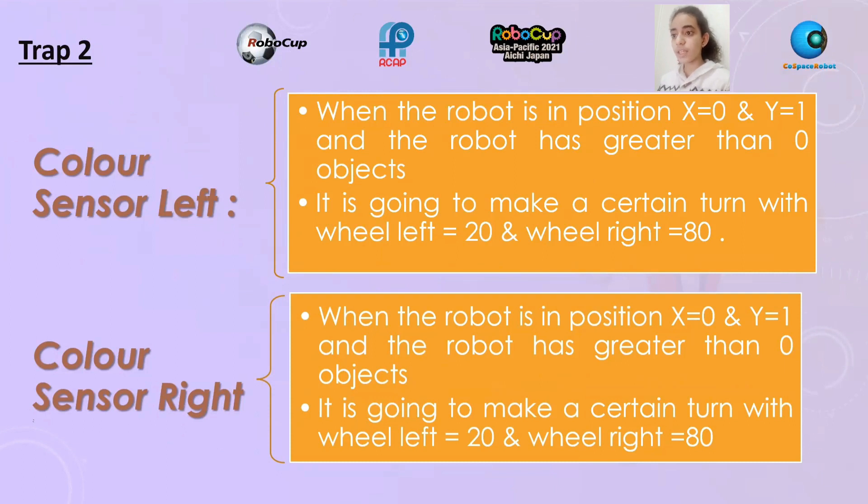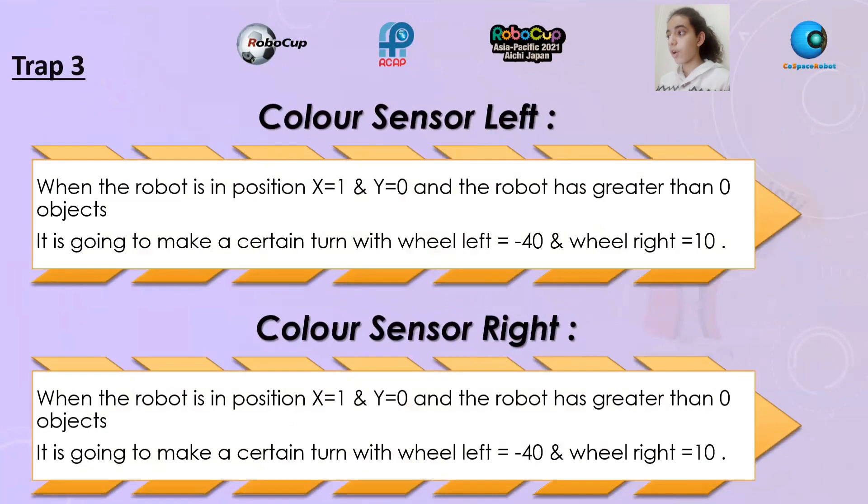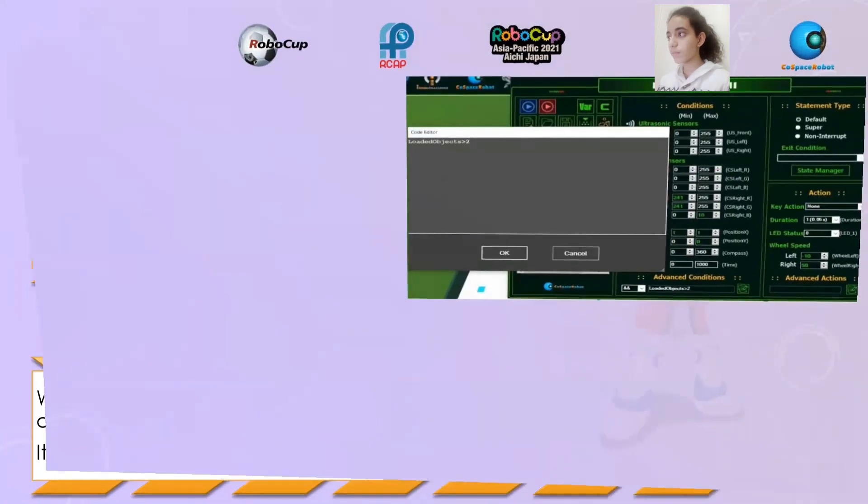Trap two, color sensor right: when the robot is in position X equal zero and Y equal one, and the robot has greater than zero objects, it is going to make a certain turn with wheel left equal 20 and wheel right equal 8. Codes of trap two. Trap three, color sensor left: when the robot is in position X equal one and Y equal zero, and the robot has greater than zero objects, it is going to make a certain turn with wheel left equal negative 40 and wheel right equal 10. Color sensor right: same position X equal one and Y equal zero, wheel left equal negative 40 and wheel right equal 10. Codes of trap three.